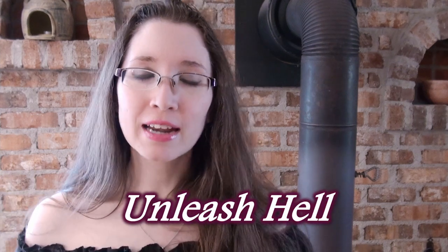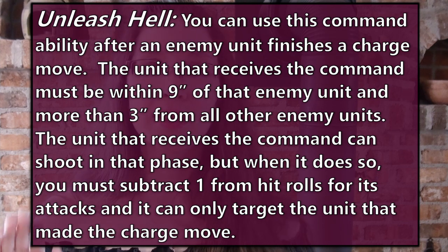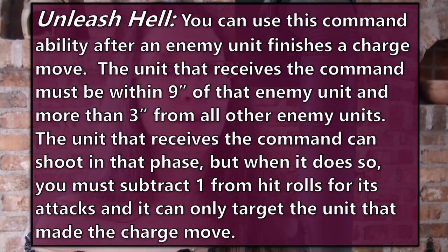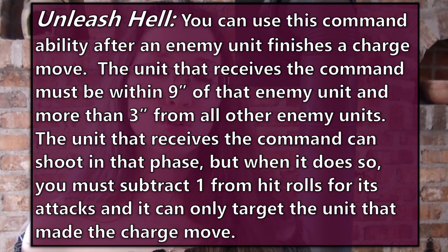Number 5: Unleash Hell. For anyone who has played Warhammer 40,000, you're familiar with Overwatch — this is their version of Overwatch. You can use this command ability after an enemy unit finishes a charge move. The unit that receives the command must be within nine inches of that enemy unit and more than three inches from all other enemy units. The unit can shoot in that phase, but you must subtract one from hit rolls for its attacks, and it can only target the unit that made the charge move. Just the threat of this ability is going to have people second-guessing whether they want to run in at your ranged units. So maybe save at least one command point for that.